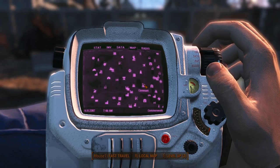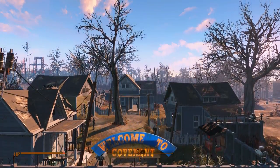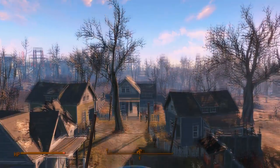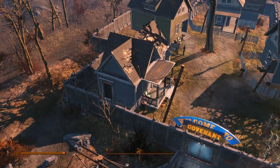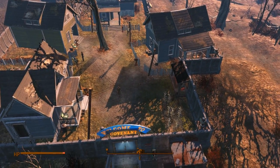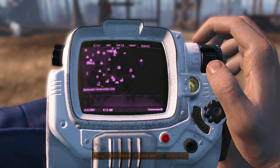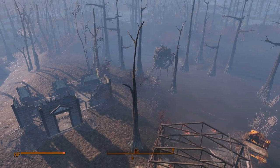Here we have Covenant on the map. As you can see it says 'Welcome to Covenant' in blue and yellow — vault colors. It's a really nice place; it reminds me of The Walking Dead. We've got a nice little town going on in here already.